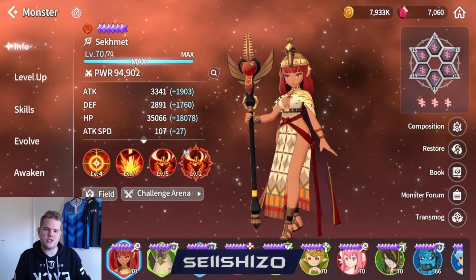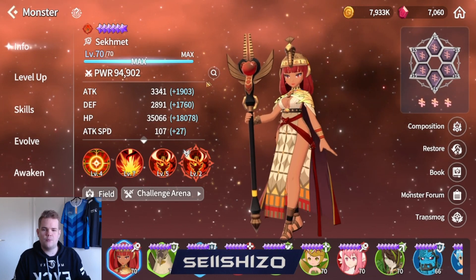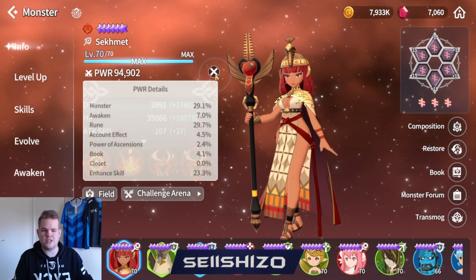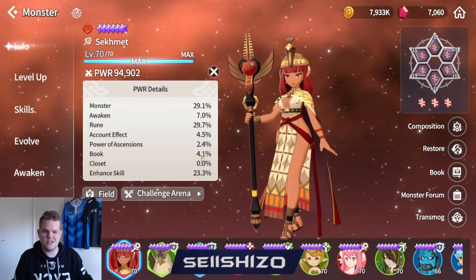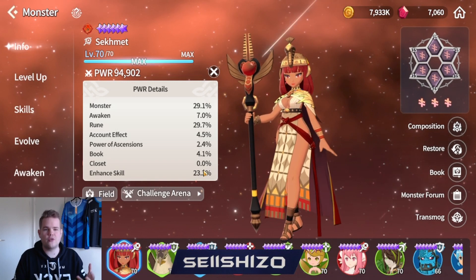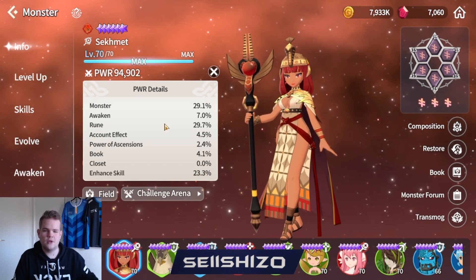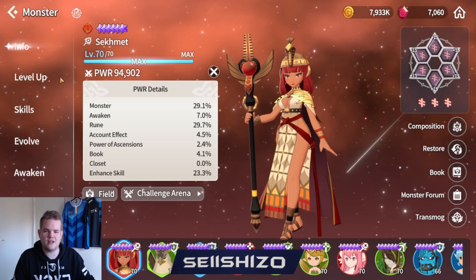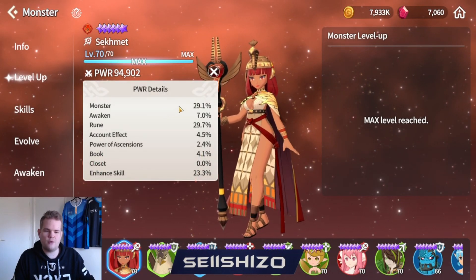For monsters, you can see your power over here - my Segment is close to 95k. If you press on this loop icon you can see where your power comes from. These are the numbers we have and we'll go over each one and see what it increases and how much it's worth. First is the monster itself, which is mainly what level the unit is.